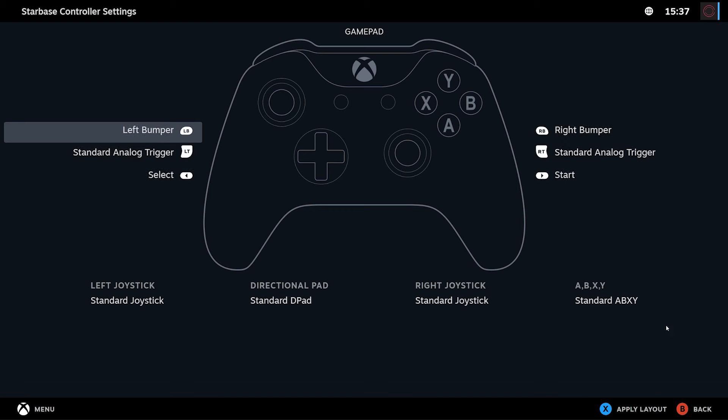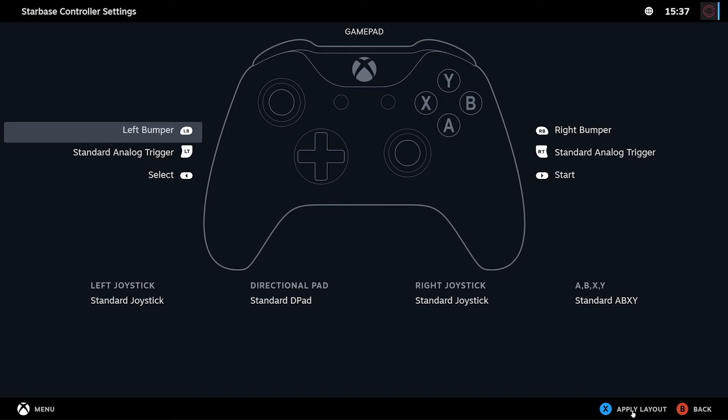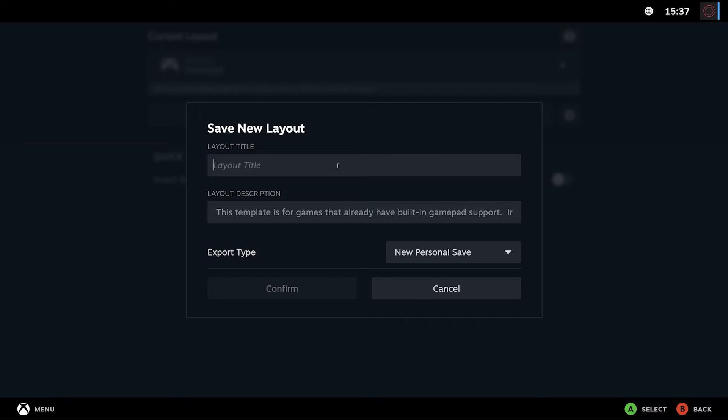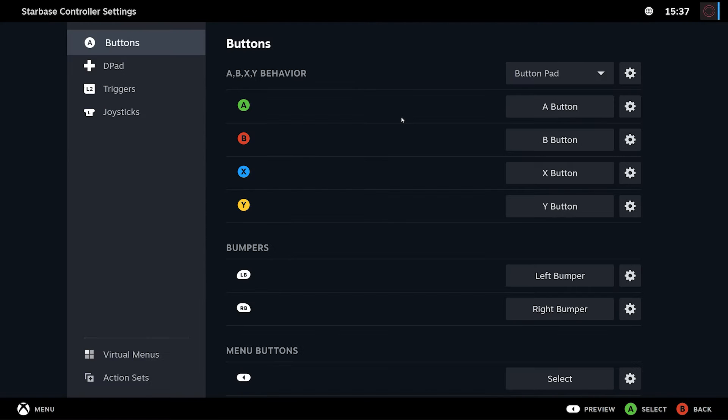Let's select the default template - something called gamepad, just to apply. This is probably what you'll see at first: template gamepad or keyboard and mouse. From this, we'll just go and do export layout, and create a new layout - 'new starbase mouse game tutorial'. So this is just a temporary thing for this video, and now here we can go and do edit layout.